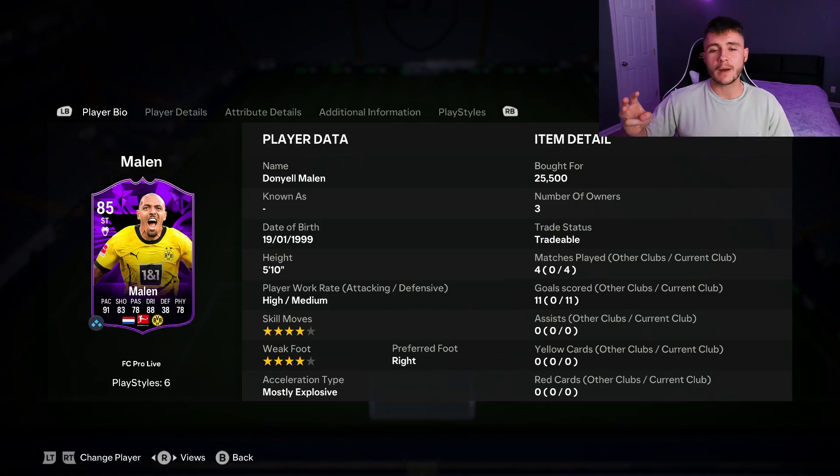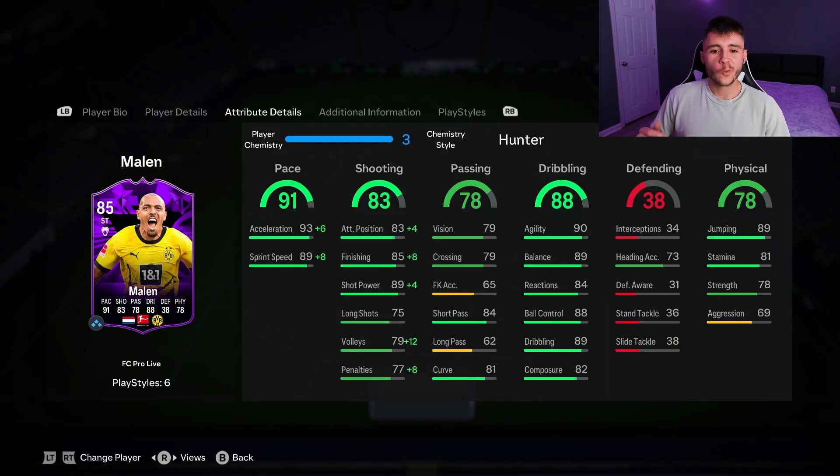The three pros I witnessed with Malen were definitely his pace, his shooting, and his dribbling. With the Hunter chem style he has 99 acceleration and 97 sprint speed in game — he's quite rapid. Although 83 shooting isn't anything too crazy, I recommend the Hunter to help out with that, and he was very clinical in game. One of the standout stats, in my personal opinion, is his 88 dribbling — 4-star skill moves, 90 agility, 89 balance — very quick and swift on the ball. Overall, I'm going to give Malen an 8.6 out of 10 rating. I really did enjoy using him, and I think this card could definitely be unreal if he gets a few upgrades.